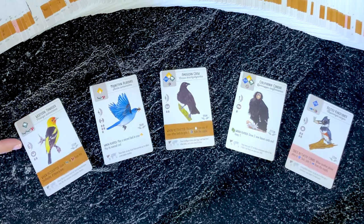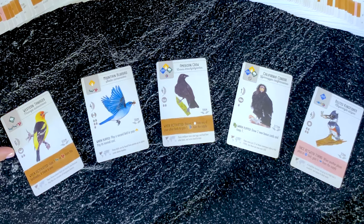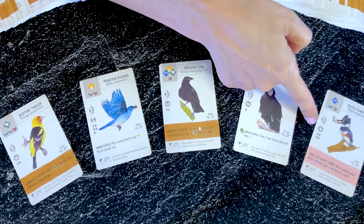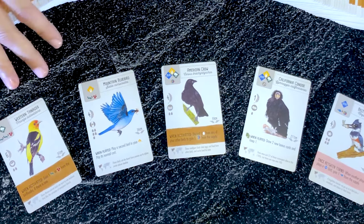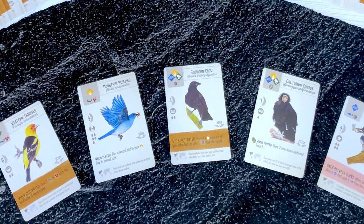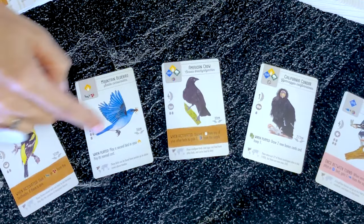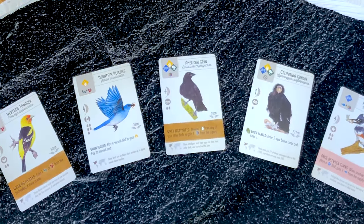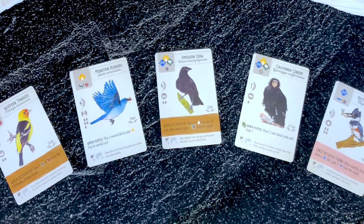The feather shows the points the bird will score at the end of the game, and below you have the nest type. There are several nest types: bowl, cavity, platform, ground nest, and a special star nest which is a joker and can be counted as any type. Most birds can also hold a number of eggs shown on the card, but some, like the cowbirds, don't have any nests or eggs. You can also see the wingspan — some are quite small and some are really big like the condor. At the bottom of the card you have a map and some information about the bird; they don't have a direct role in the game but add a lot of flavour.